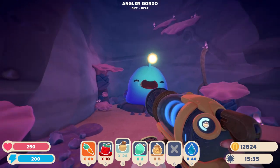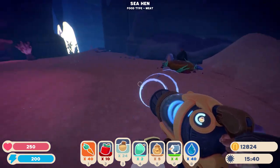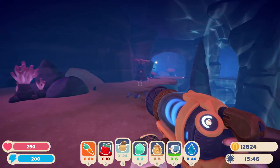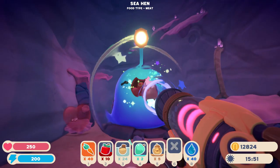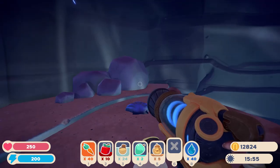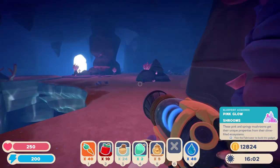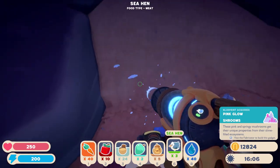Oh! He's so fair! What is it like? We found a new Gordo, sitting on a hole. He loves it. Treasure pond! So I would say we have not been in this particular cave. Read it. Pink glow shrooms — these pink and springy mushrooms get their unique properties from their slime-filled ecosystems. It's pink and it glows. It probably looks like the frilly.